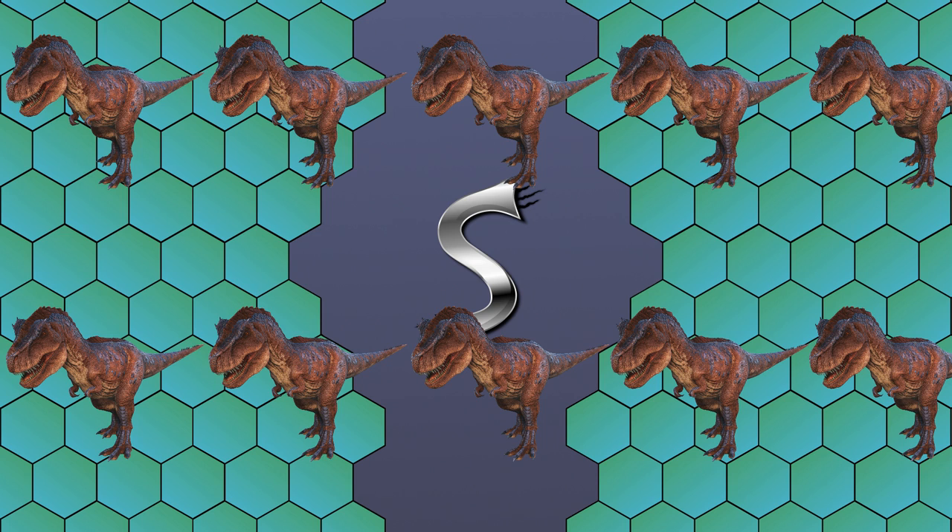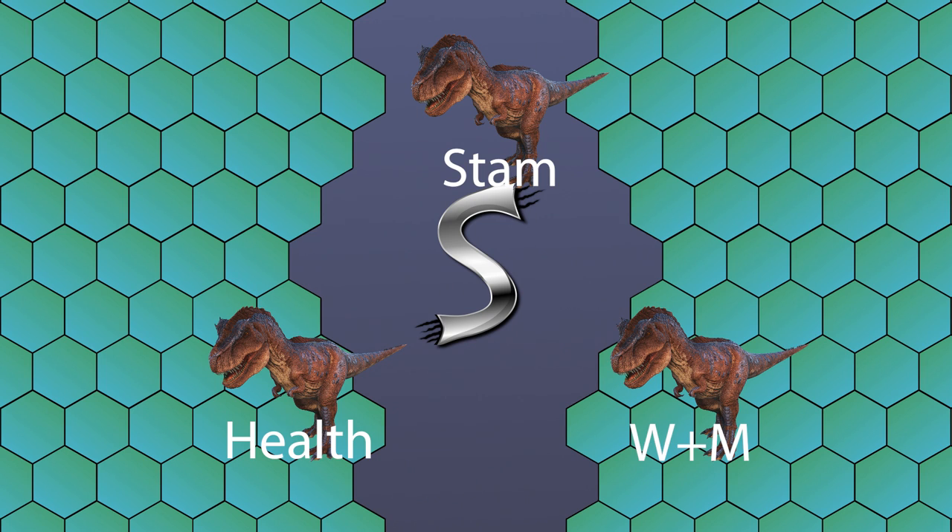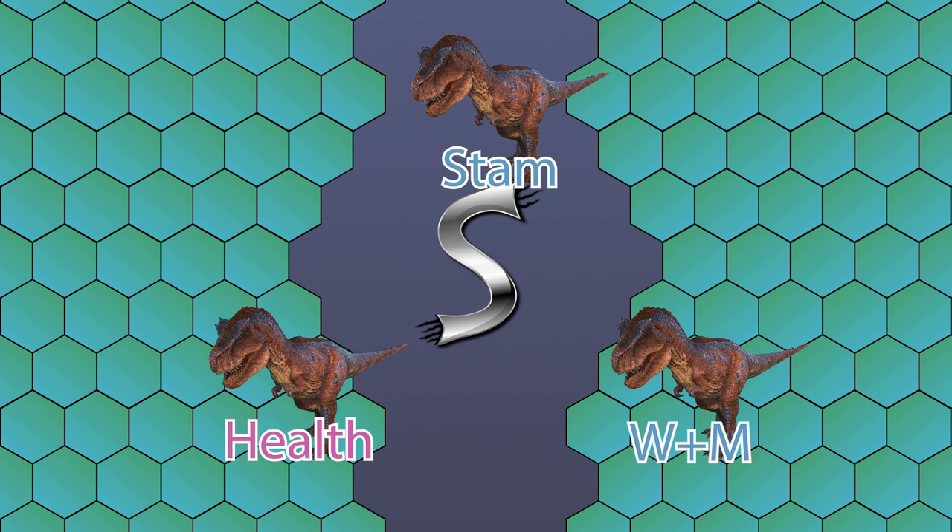Name each creature according to its best stat — for example, name one 'health' or if it has the best health and best melee, name it 'health and melee.' After going through every rex and locating all the best stats, separate those ones away from the rest. At that point you don't need the others anymore — you can kill them, use them for other purposes, or donate them, just don't include them in the rest of the process. The next task is to combine these stats together through breeding.